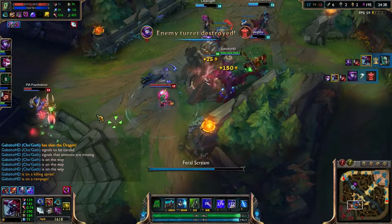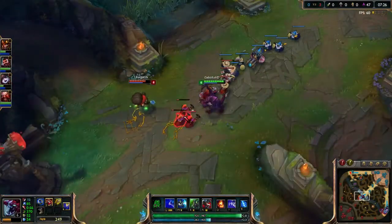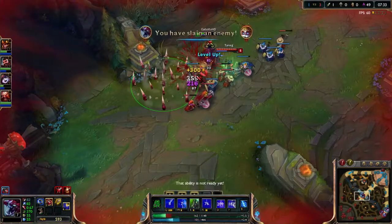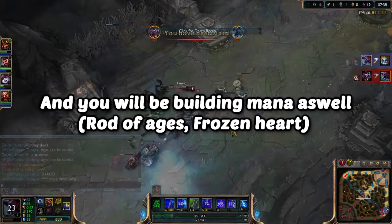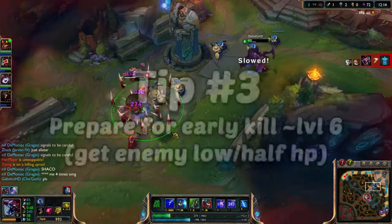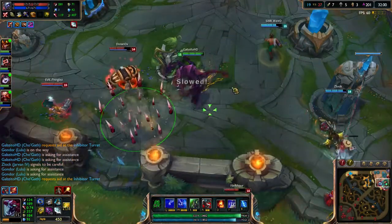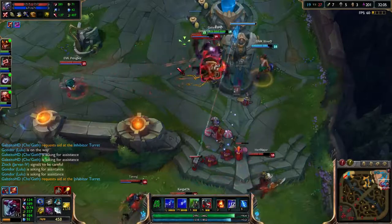Tip two: always harass as much as possible and utilize your passive mana regen. A lot of Cho'Gaths are too afraid to use their Q in lane because they think they'll miss it. It's quite hard to hit but it's definitely worth using as much as possible thanks to your passive that gives you mana for every minion kill, so there's no reason to save that Q.